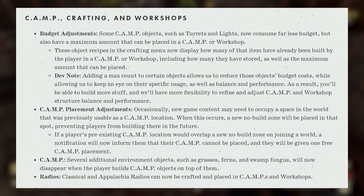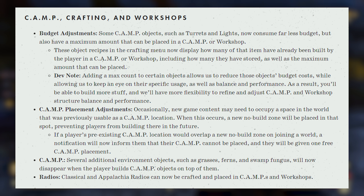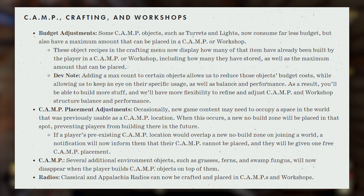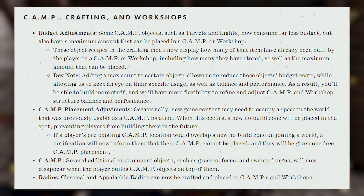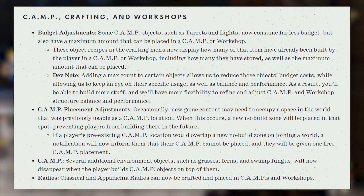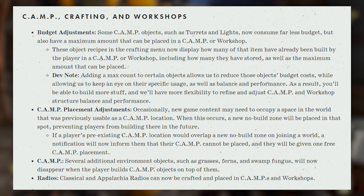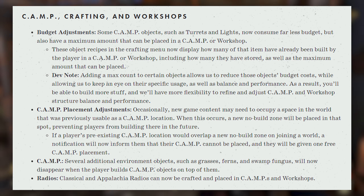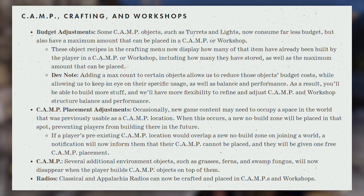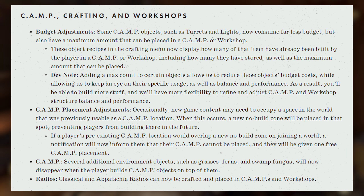For camp placement adjustments, occasionally new game content may need to occupy a space that was previously usable as a camp location. When this occurs, a new no-build zone will be placed in that spot. If a player's pre-existing camp location overlaps with a new no-build zone on joining a world, a notification will inform them that their camp cannot be placed and they will be given one free camp placement. Additionally, several environment objects such as grasses, ferns, and swamp fungus will now disappear when the player builds camp objects on top of them — a great addition to the bulldozing feature.